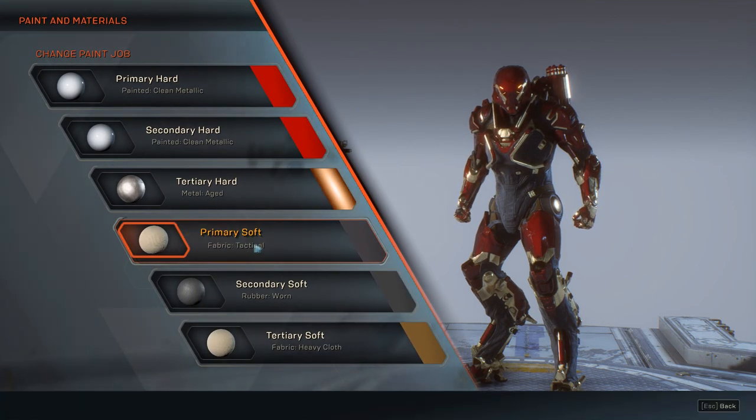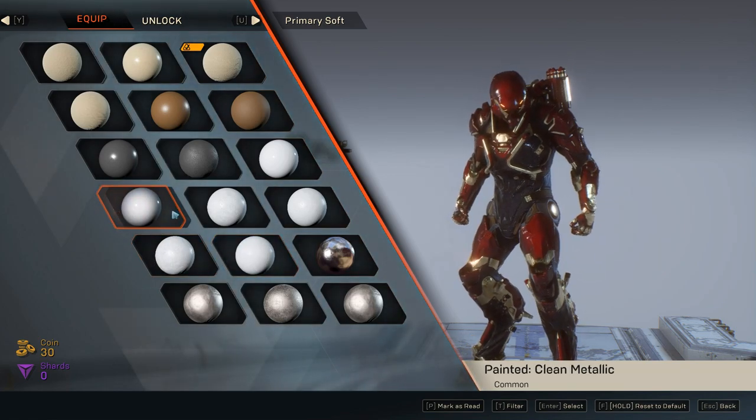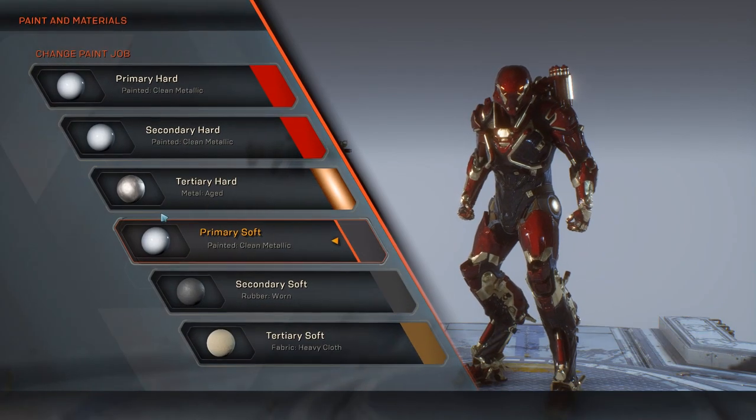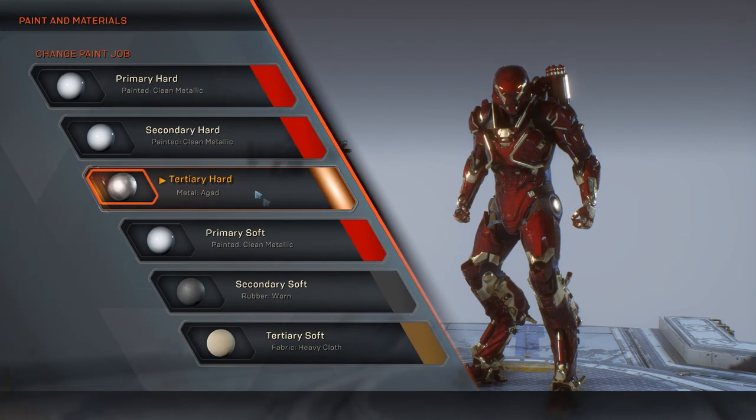On the fourth selection, which is the primary soft, we're going to go with another clean metallic. I just need to find it — there it is — and I'm going to put it on the same red color again, so it's going to look like this.